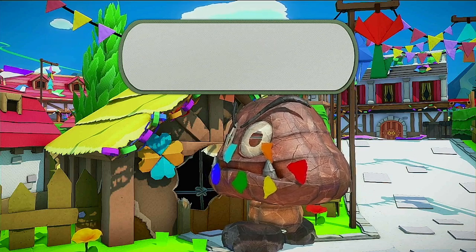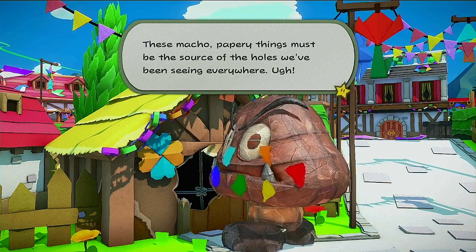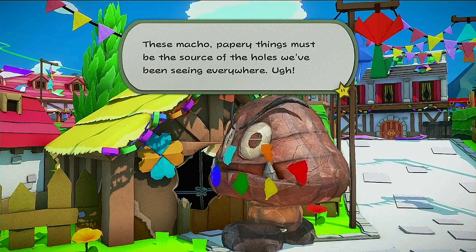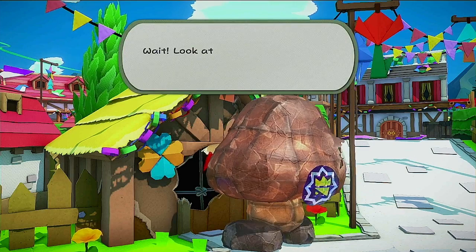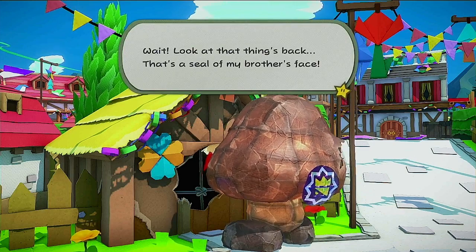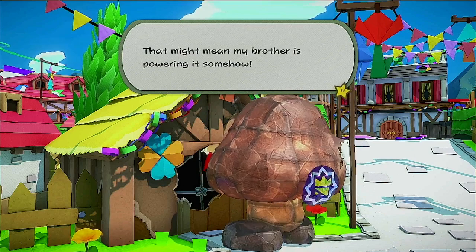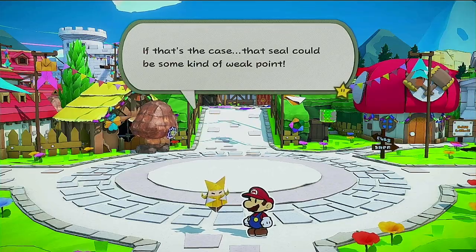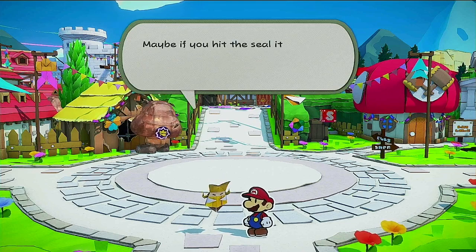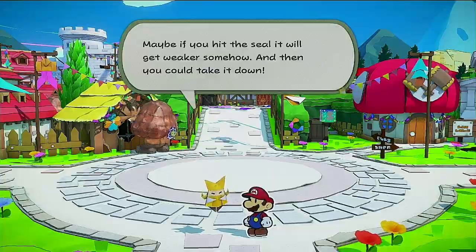I can't even imagine how yucky it must taste. These macho papery things must have been the source of the holes we've been seeing everywhere. Wait, look at that thing's back — the seal of my brother's face. That might mean my brother's powering it somehow. If that's the case, that seal could be some kind of weak point. Maybe if you hit the seal it will get weaker, and then you could take it down.